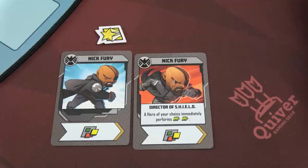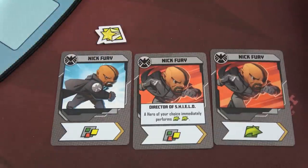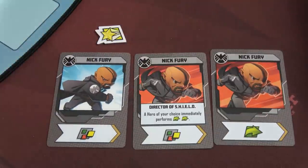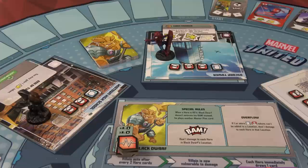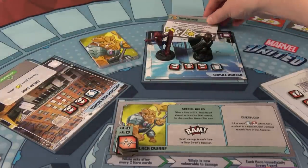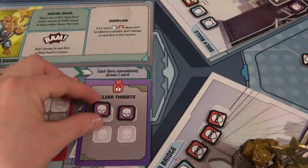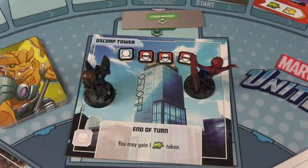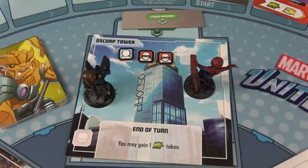Back to Nick Fury's turn. Thanks to Spider-Man, we already have a move and a heroism to use. Nick draws a basic movement, then plays his wild card, giving him a movement, a heroism, and a wild. He also has the heroism token. Nick moves to the tower and uses the third heroism to take care of the second Chain Hammer — second threat done! We also use the wild to punch one thug, placing it on the defeated thugs mission. We only need eight more thugs. At end of turn, Nick gains a move token from the Oscorp Tower location.